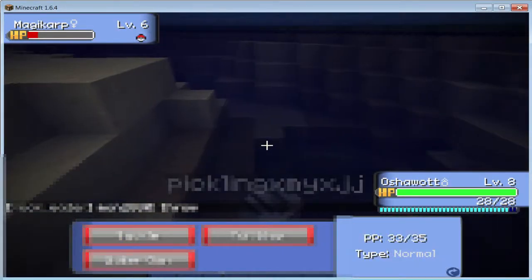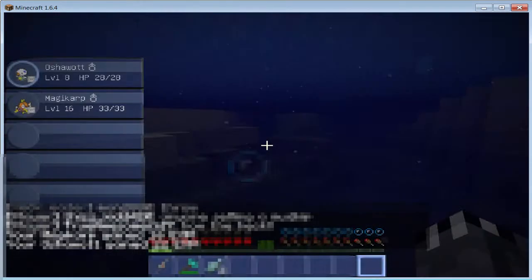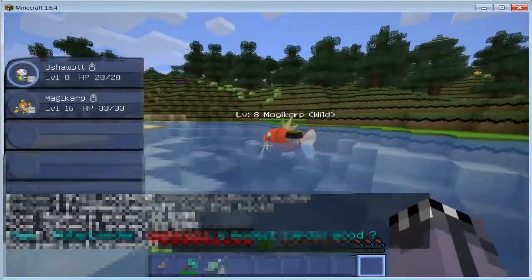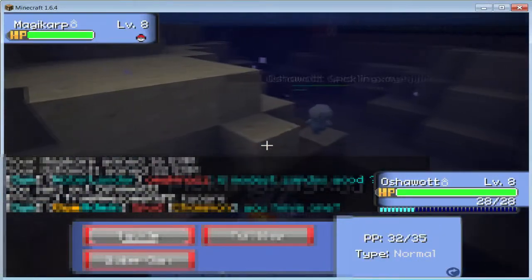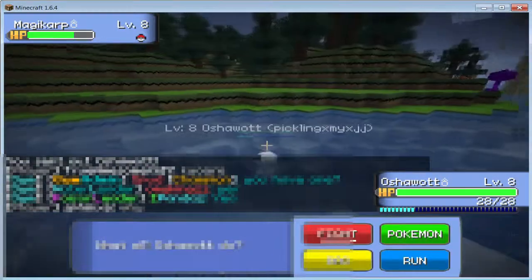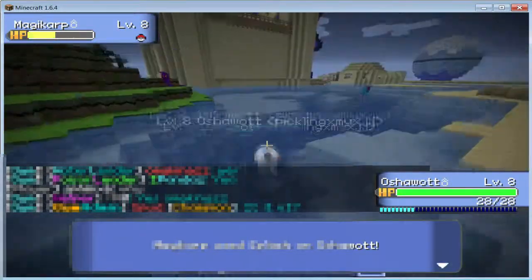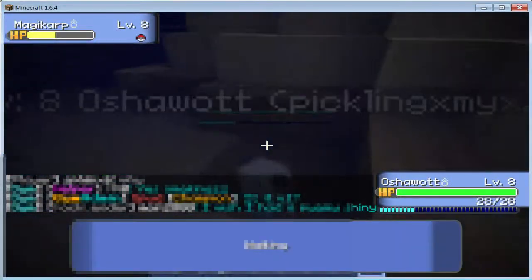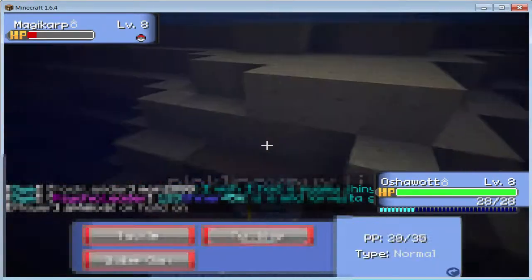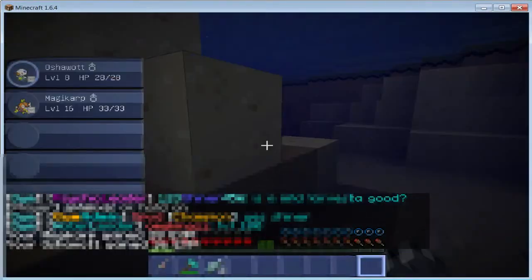I'll probably be recording in one huge chunk. If you guys see me doing anything stupid, you can say so - I highly doubt I am, but you can say it. Modest nature on Zepto is very good - Modest raises special attack. And all that blue chat is the gym leader chat, or staff chat. Gym leaders aren't technically staff, but they can see it.